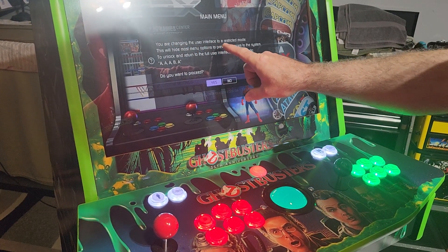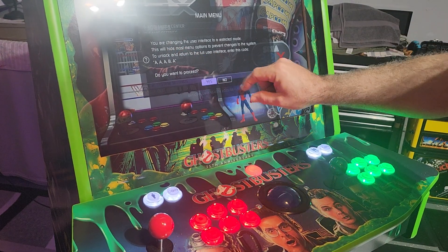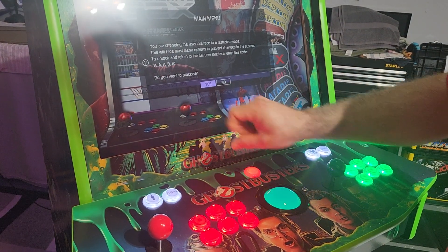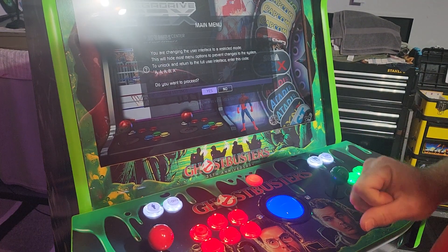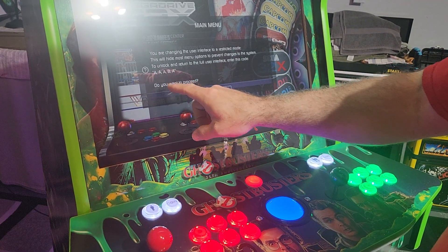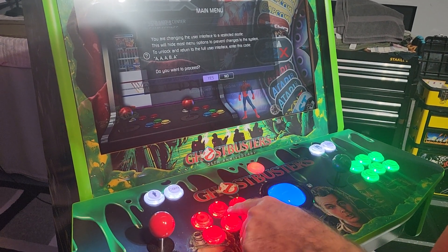Since you are changing the user interface to a restricted mode, this will hide most menu options to prevent changes to the system. To unlock and return to full user interface, enter this code: A, A, A, B, A. Do you want to proceed? Yes — hit your A button.